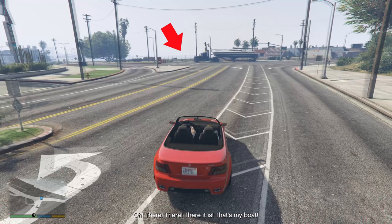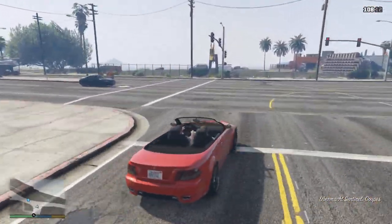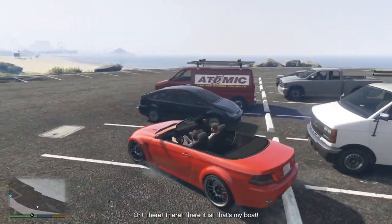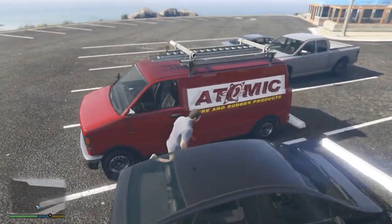They will only spawn if you move your camera away for a second. If you see those vans, try to steal them quickly since the window to do this before the yacht escapes is rather short.